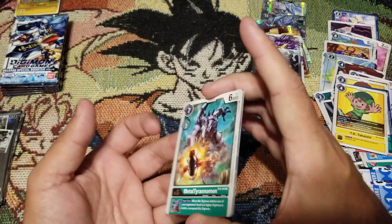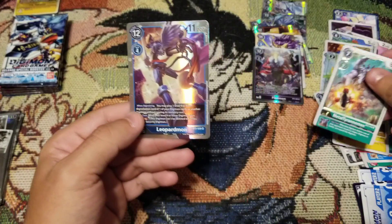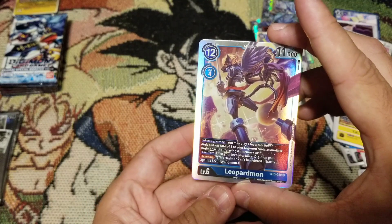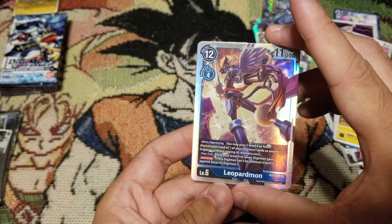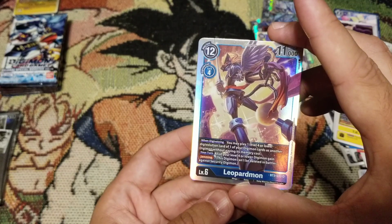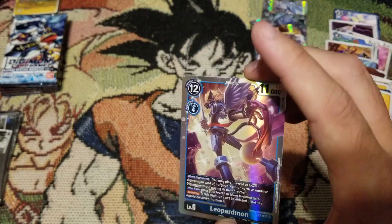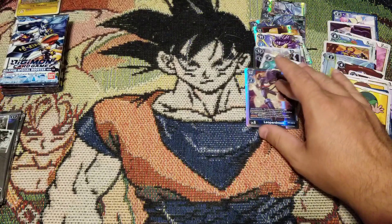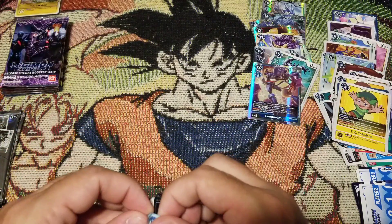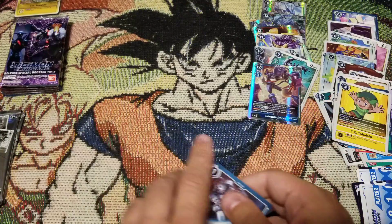I'm gonna say it's gonna be a Lily this time. Metal Tyrannomon - and Leopardmon! Okay, this is my first one. 'You may play one Level 4 or lower Digimon card before your Digimon as another Digimon without paying its memory cost.' All of your Level 4 or lower Digimon gain Jamming - that's awesome, that is a great card! I could definitely have him replace some things.